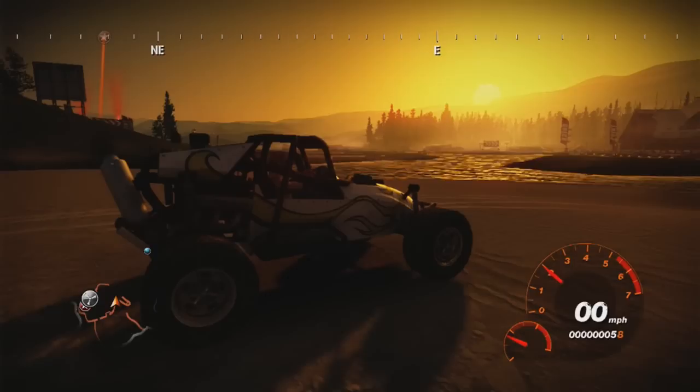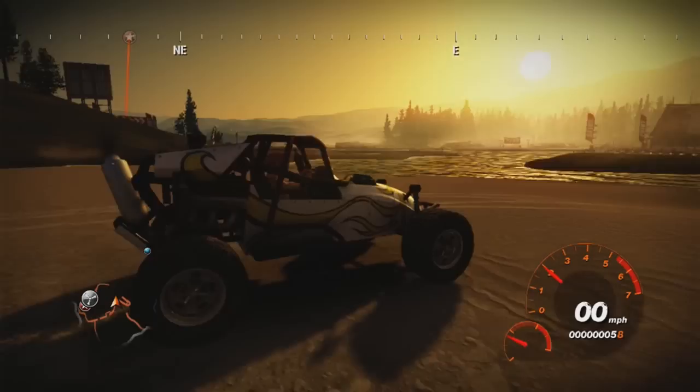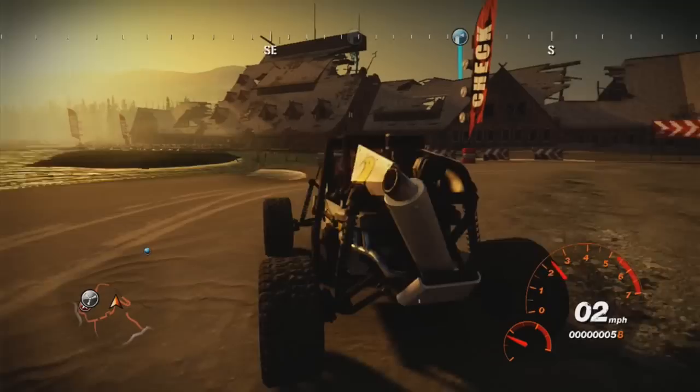What's going on guys, Tomcat here and welcome back to my let's play of Fuel - this is episode two. In the first episode we finished our first race and got a couple of achievements. We're still on the beach by that destroyed lodge, and we've found some things on our compass. There's a livery which looks to be close by so we're going to go find that.